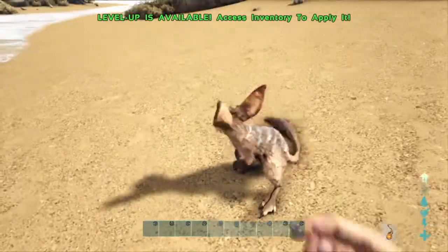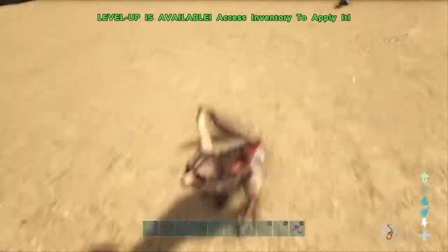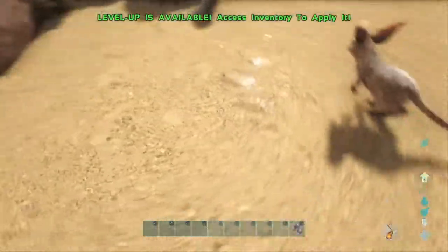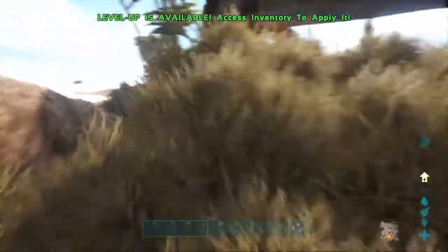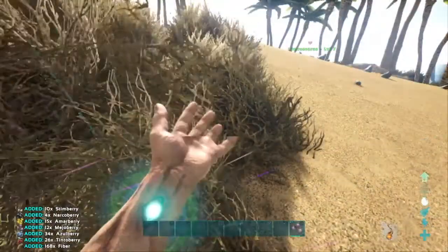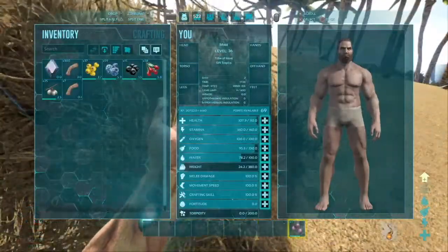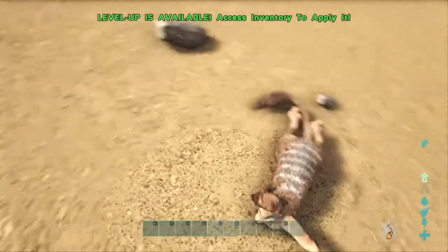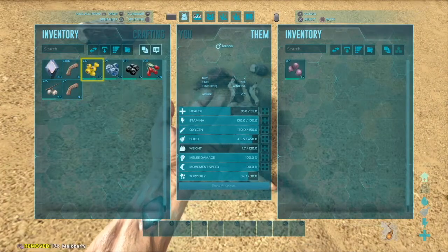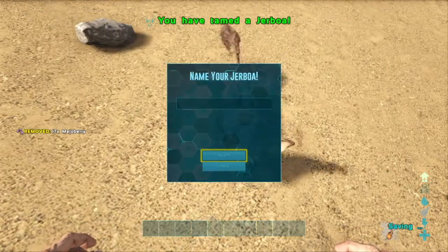Just go up to them and start punching them — should only take a few hits. Then you're going to want to grab some berries; Mejoberries are their favorite, as with most herbivores. Go up to them, put the berries in their inventory, feed them — shouldn't take more than five minutes maximum.